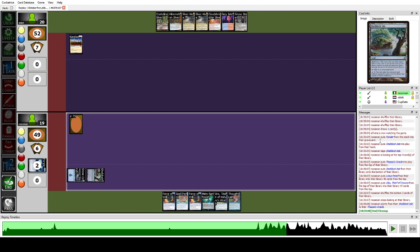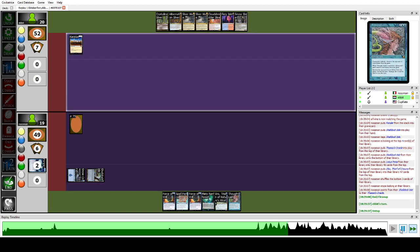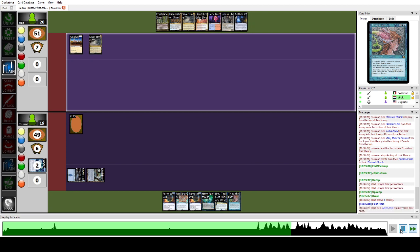I cast Shelldock Isle, trigger, and get Thassa's Oracle down under it. You can simply set your Shelldock Isle trigger off a Ponder — draw what you want, put what you want under Shelldock Isle, and get the other stuff on the bottom of your library. Now we have our win condition, we just need an enabler which is Thoughtlash. We have double counterspells and Uro so we feel pretty good — even against DnT.